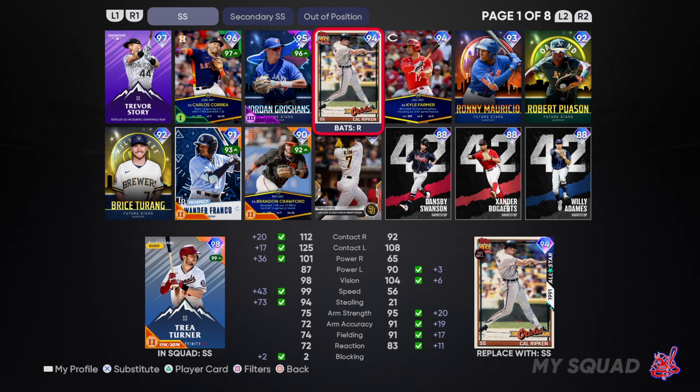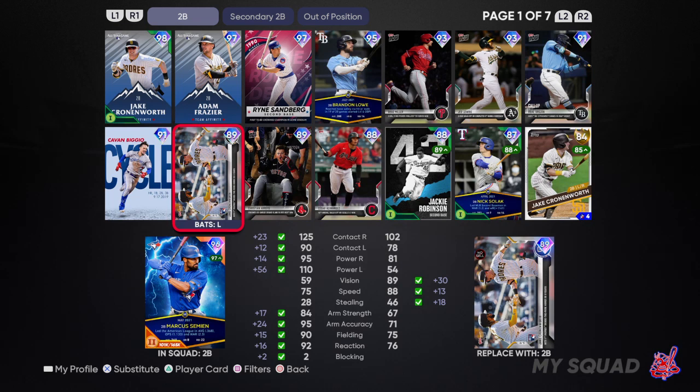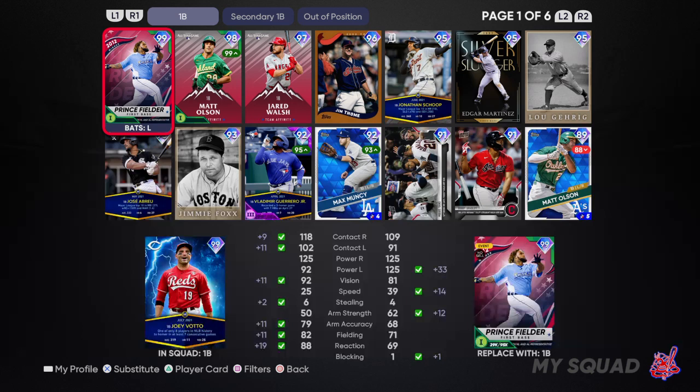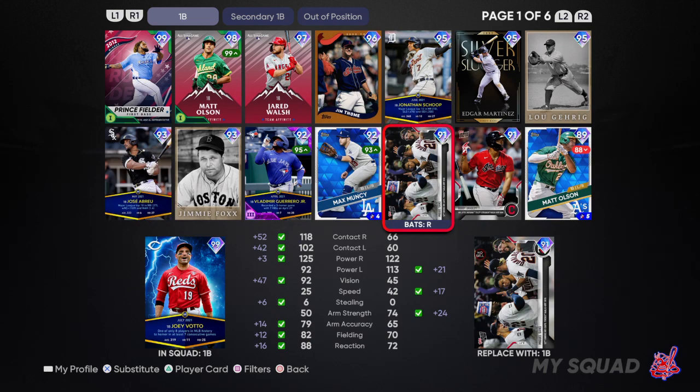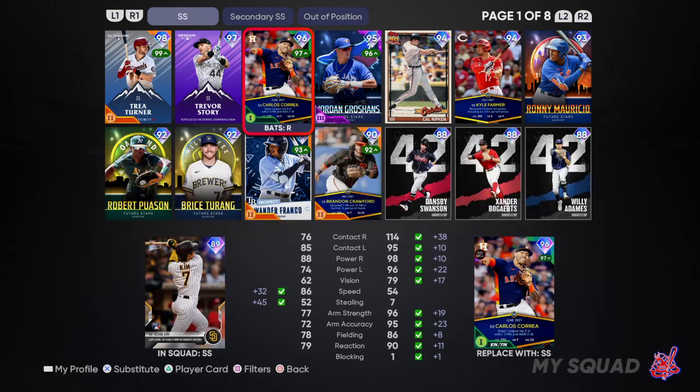At shortstop I had Ha-Seong Kim, at third base I had Brian McCann, at second base I had a Tops Now card and put Brandon Lowe in later on. At first base I used Prince Fielder because I wanted a card I could hit with, but I also used McGill Snow — he's a really good power bat for this. So this is how your team should look just before you get the Joey Votto card.